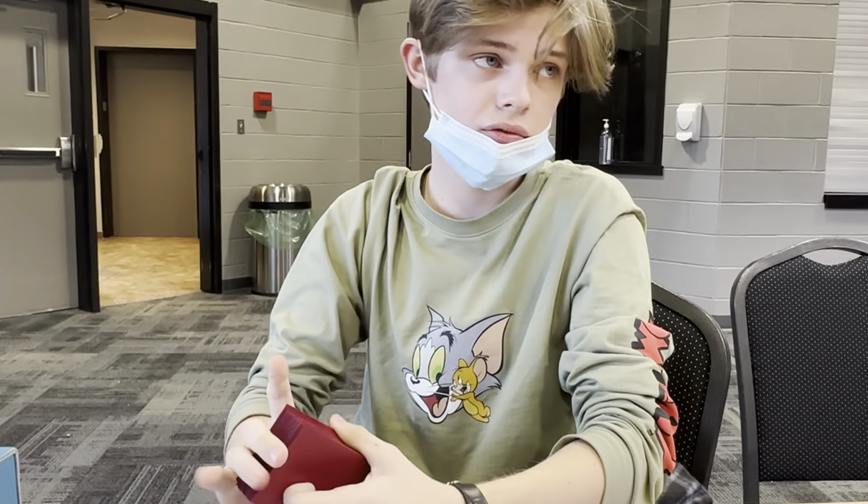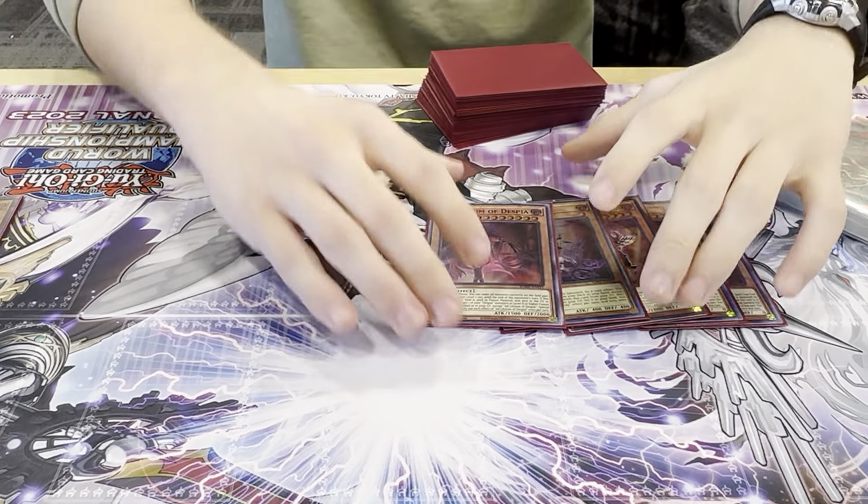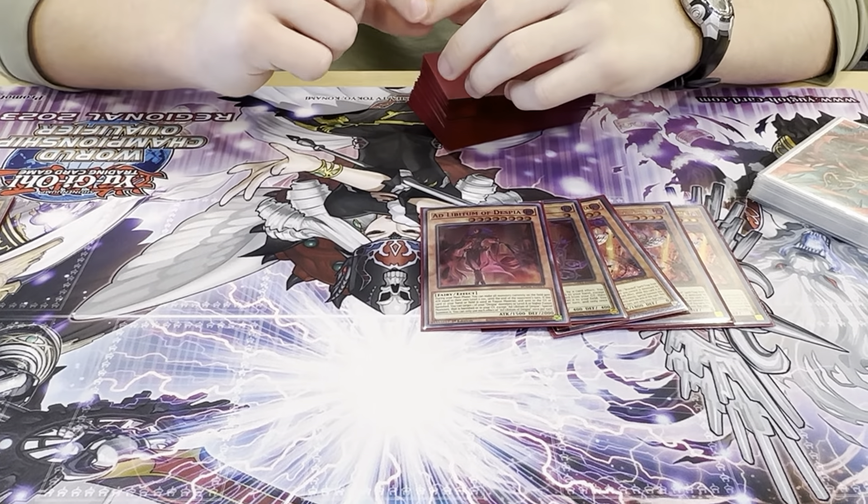The build is pretty standard. I've seen people play two Albaz, but against the Kashtira matchup you definitely need to play three — even though I only played one Kashtira game and they never banished it. Three Aluber is very standard, one Tragedy, and one Ad Lib. The Ad Lib actually performed really well because I summoned Dragoon off of it like four times.